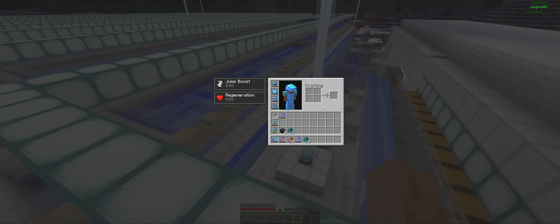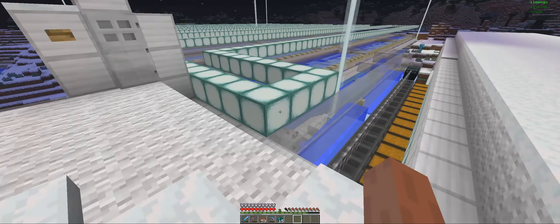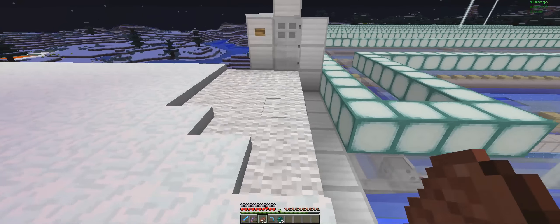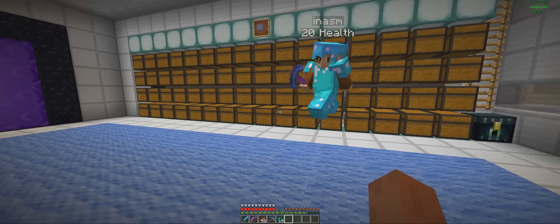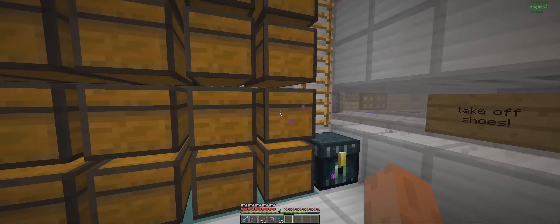You don't even need Haste. So, we just have Jump Boost and Regeneration here. Regen because you would run out of saturation and food bar — it would take damage in hard mode and die eventually if you don't have regen. So, we just have a bit of regen. Then, obviously, the ice comes in here — it's not even too filled up because we used quite a lot of it.